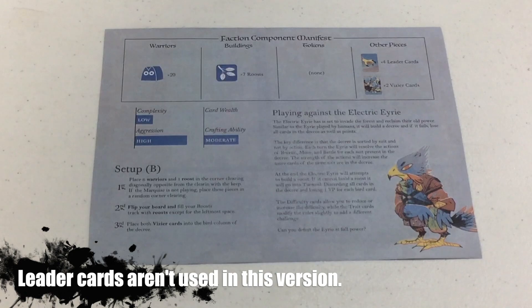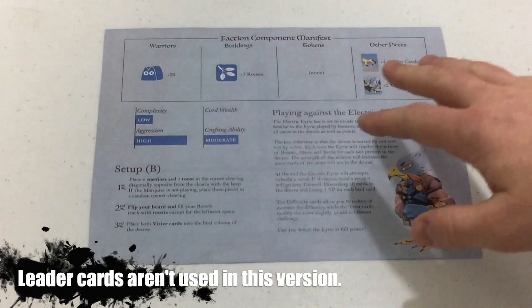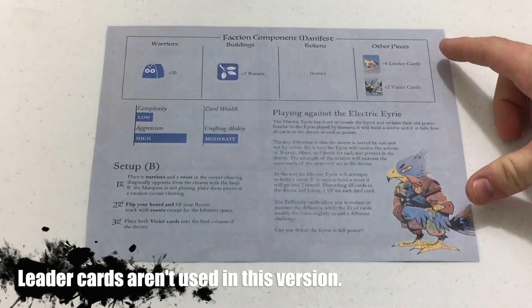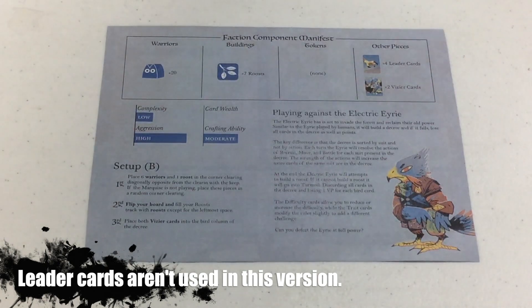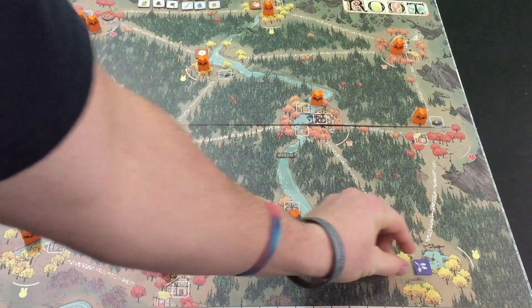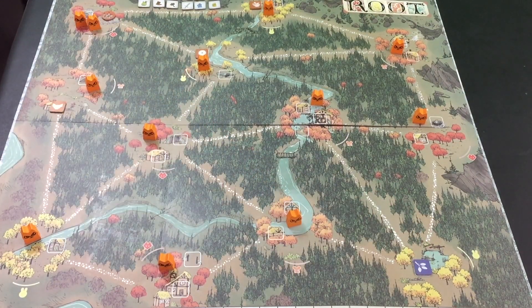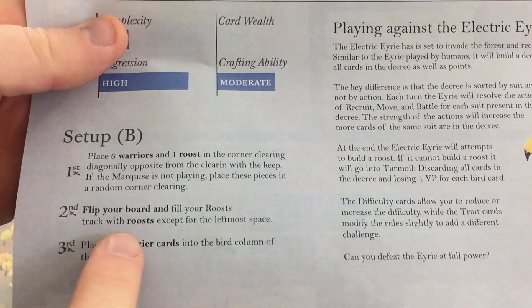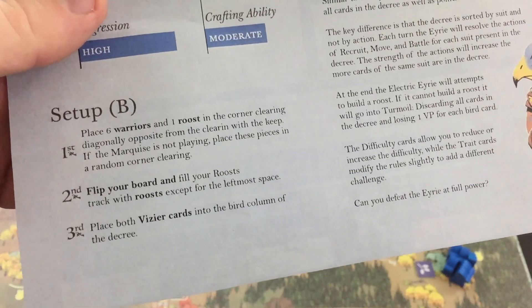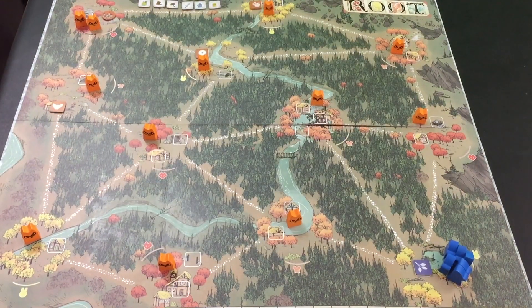Moving on to the Electric Eyrie. You can see there are 20 Warriors, 7 Roosts, no Tokens, and then 4 Leader cards and 2 Vizier cards. First thing: place 6 Warriors and 1 Roost in the corner clearing diagonally opposite from the clearing with the Keep. Since the Marquis Keep is up here, the Eyrie is going to set up down here. We'll put a Roost right there and then 6 Warriors to start.